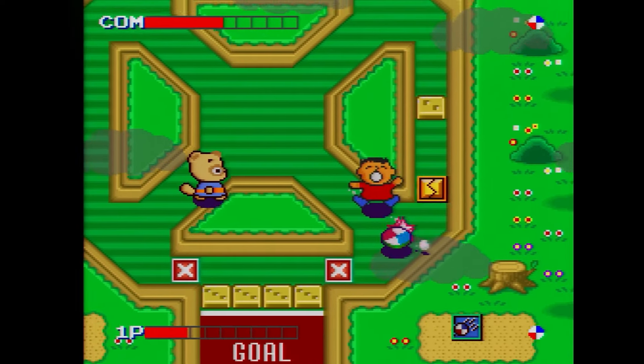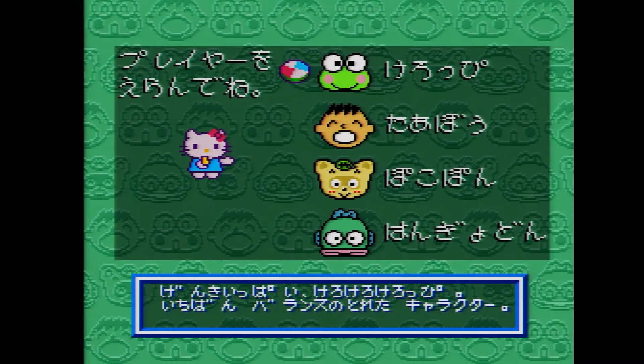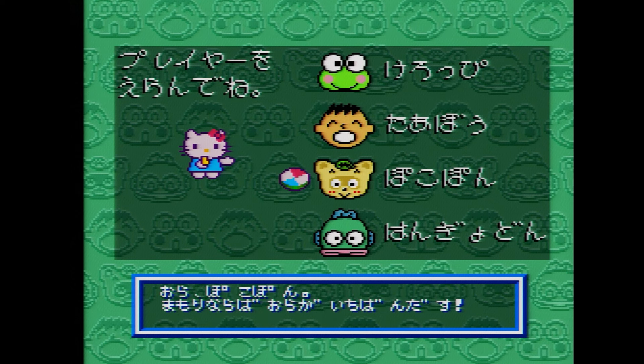But there are also power-up items found from breaking blocks throughout some of the levels, though they only last for that match. This one powers up your regular shot, this one speeds up your movement, this one completely fills up your gauge for a smash, and this takes away all of the blocks from in front of your opponent's goal. Sanrio World Smash Ball also has different characters to choose from, all with different stats, though you really have to have access to the manual to know that. And for the gigantic stable of characters that Sanrio had even by 1993, there were only four to choose from.